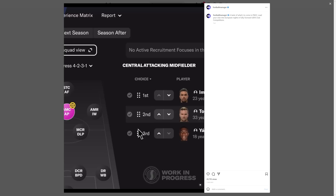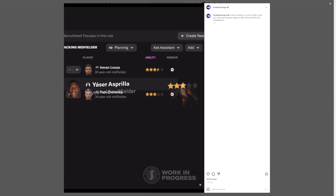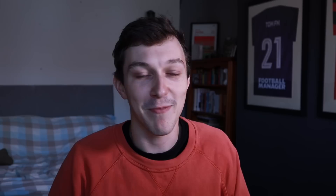After the experience matrix, you get to the squad planner where you can plan out your formations and — I assume talking to your coaches — predict player development and where you'll have issues in your squad in the next couple of seasons. You can move from your current season to next season to the season after to plan ahead. Personally, I'd quite like to see up to five years of this — if I get a golden generation come through youth development with five-star potential at 16, in five years they're 21 and breaking into the first team. I'd like to plan that far ahead because sometimes I forget the wonderkids I've signed.